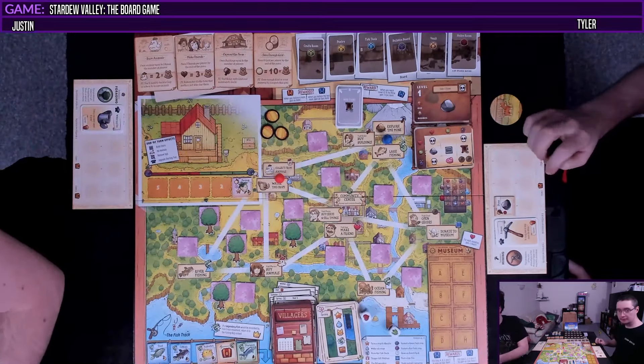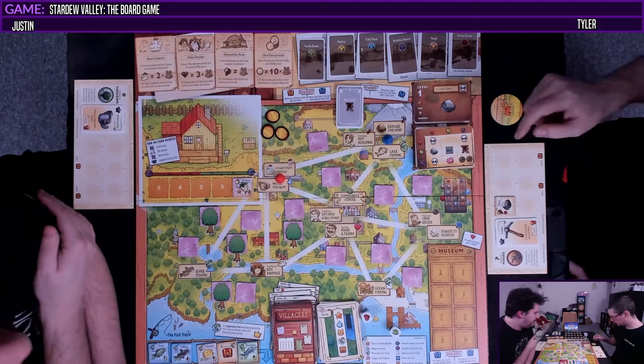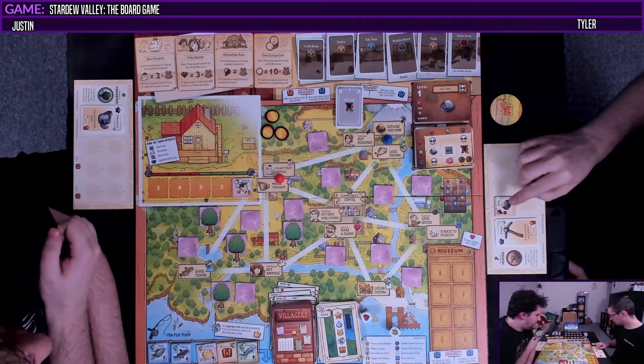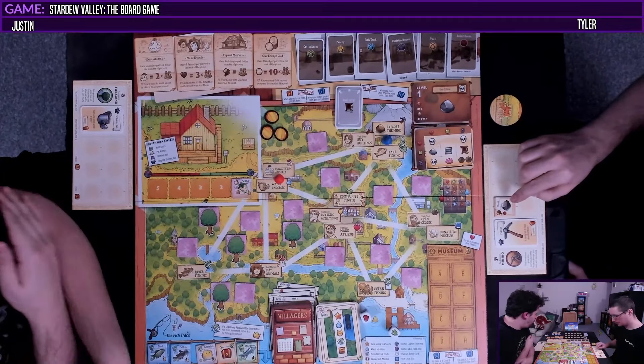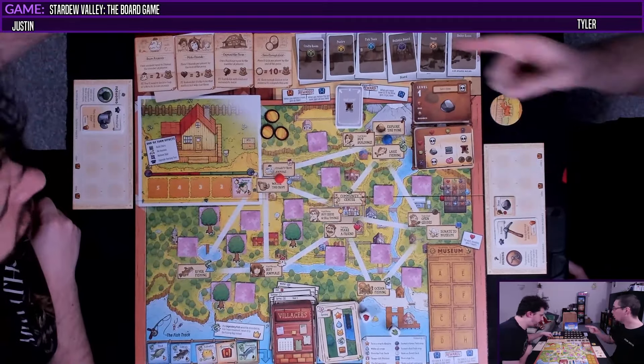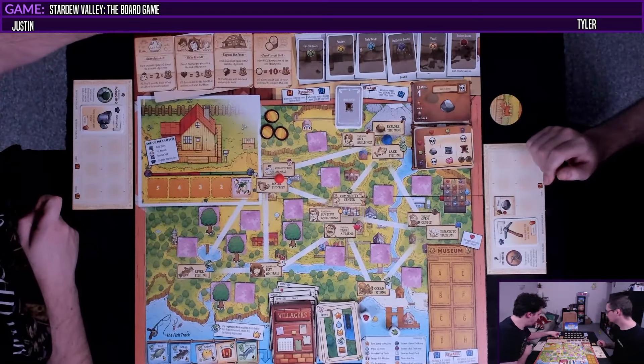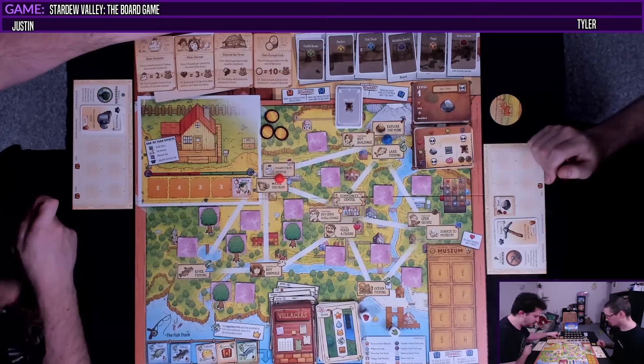A Junimo — thank you. But I can still only have six items. What can I do with stone? We can use it to build a mill — we need it to build stuff. You can't trade stone, and I think that's the big thing. You can use two stone to build a ladder down.